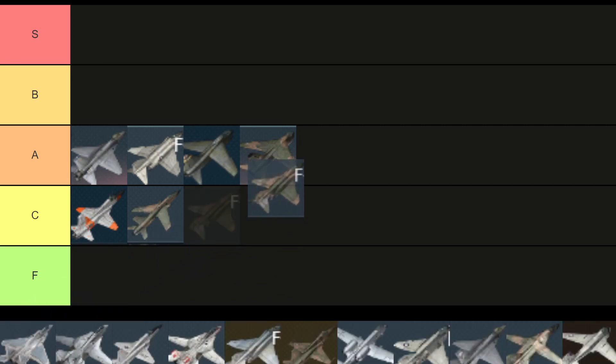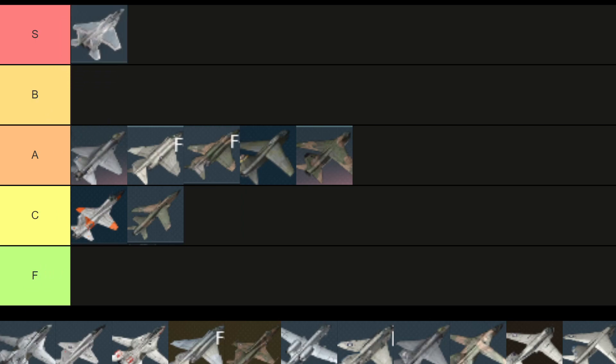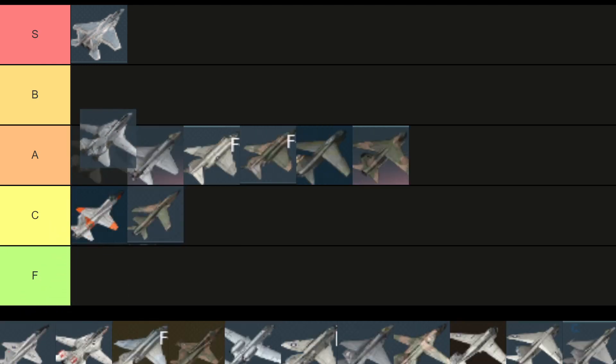The F4E is a solid A tier pick for me as it has nice bombs and good missiles. A lot of the Phantoms and A7s will end up in A tier. The F15A is an S tier aircraft — not only for its great engine performance but just overall performance all around.